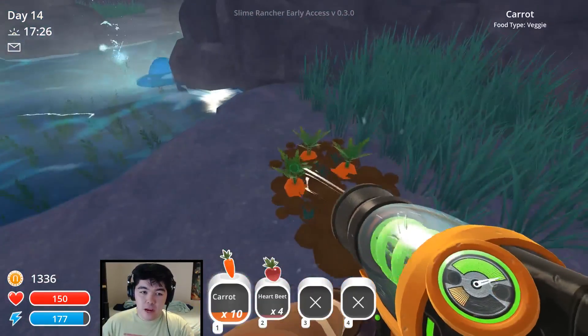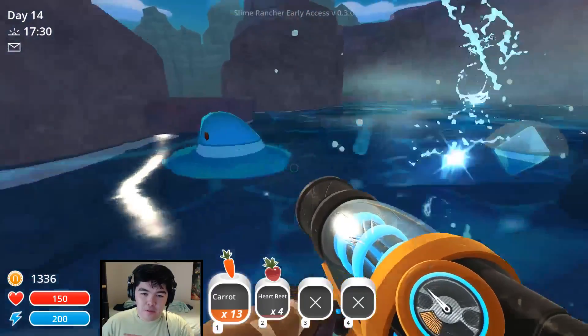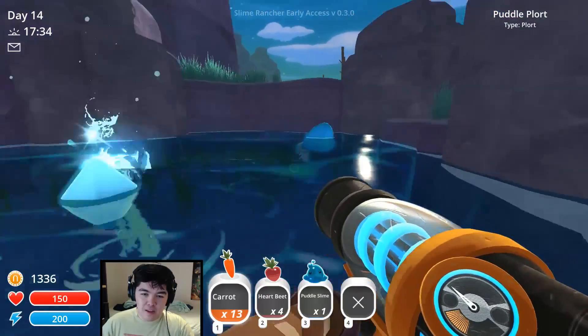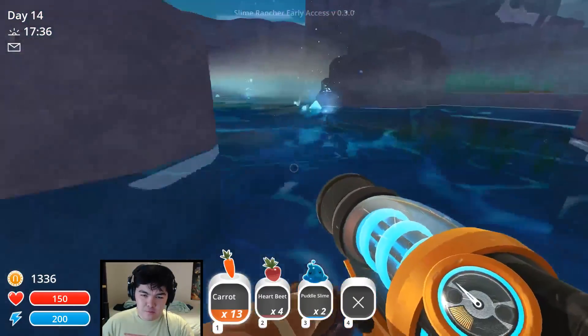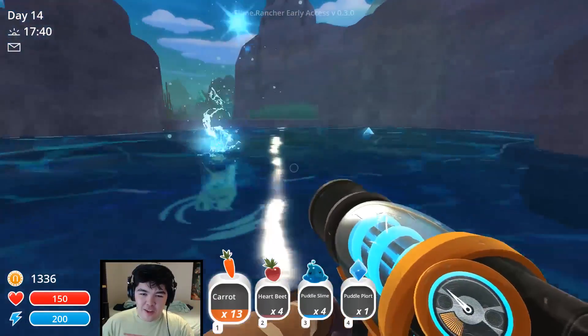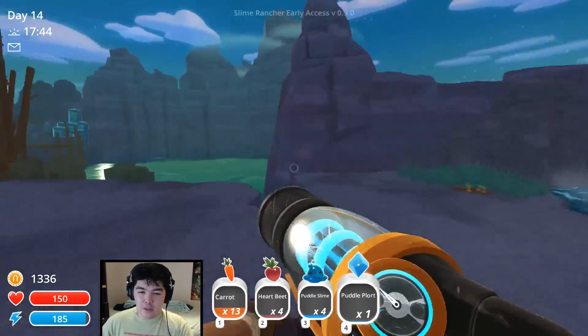More carrots. Oh, look at the puddle slimes! They look actually like puddles now — look at them. They're all flat at the bottom. Let's grab some of these. They're all gone from my base now so I may have to pick up some puddle slimes. Because I love puddle slimes — they're so efficient. They don't cost anything and they just make you money. And they're really cute, which is obviously a big plus.